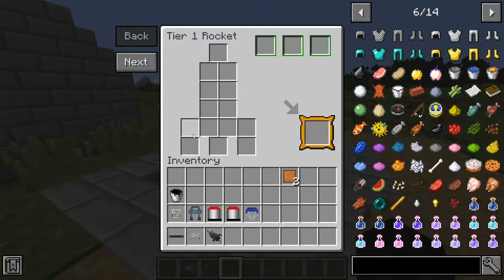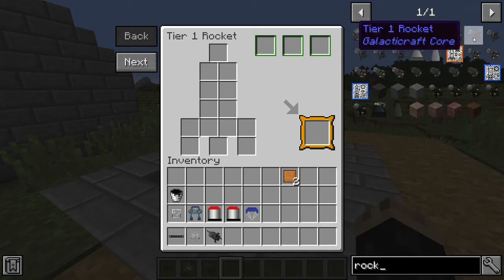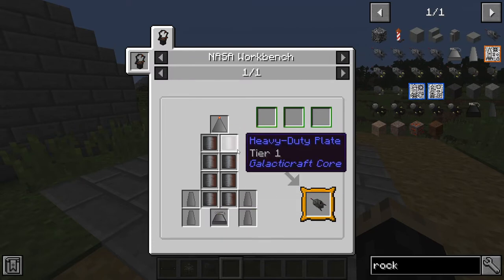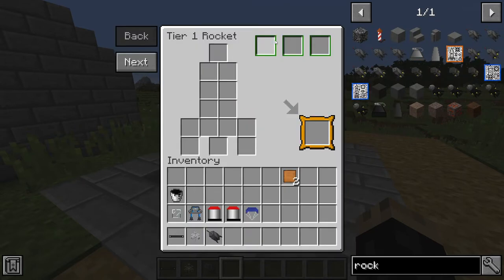Take those heavy duty plates, put them in your rocket blueprint, and use Just Enough Items to look up the recipe. The three storage spots in the rocket are for chests — you'll want to put three chests in there so you have the most storage to take on your rocket. Trust me, you're going to need it.